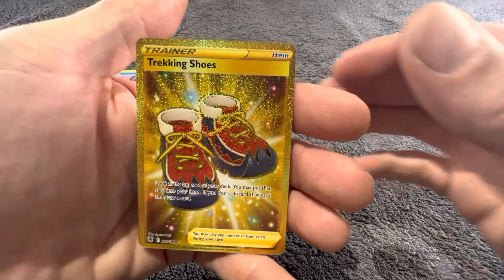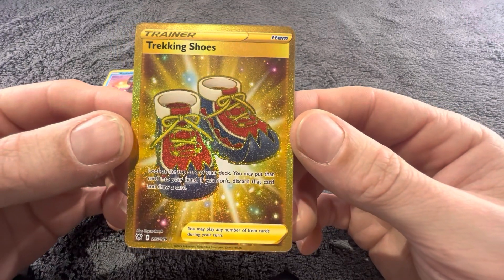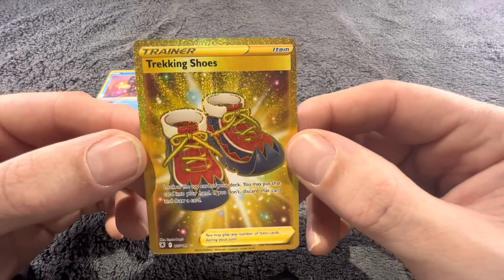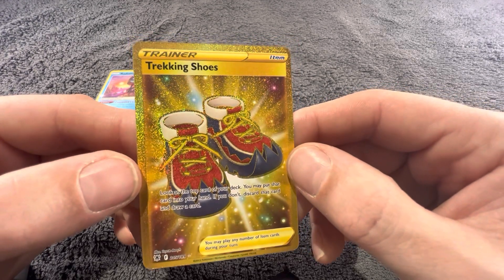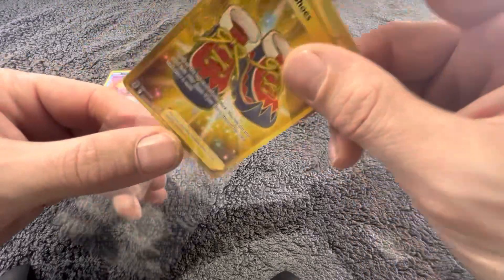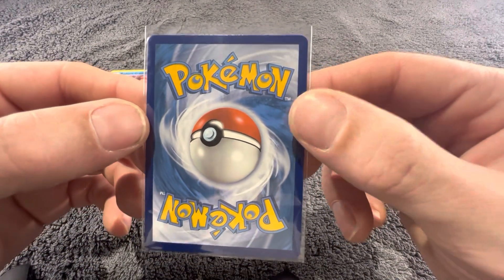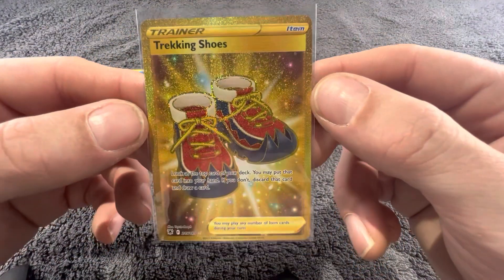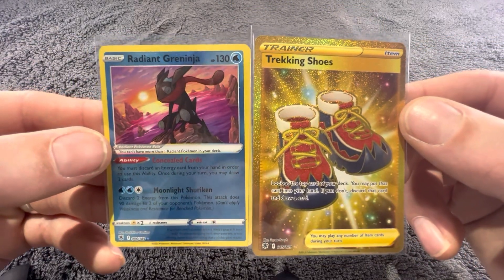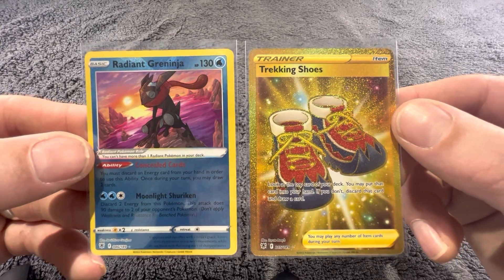Oh my god — I think that is a gold card! That is a gold card guys! Wow. I don't know how good that is but I'm thinking because it's gold it's a really good card. I hope anyway. I don't sell my cards either guys, I collect all of them. The centering looks really good — no whitening on the back, and centering on the front looks pretty good as well. So we've got a Radiant Greninja and then Trekking Shoes — gold! Wow, right guys!